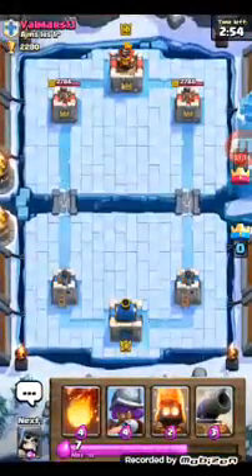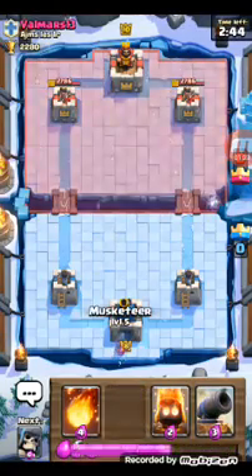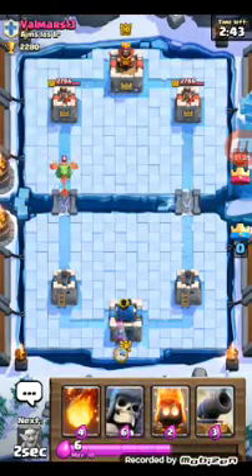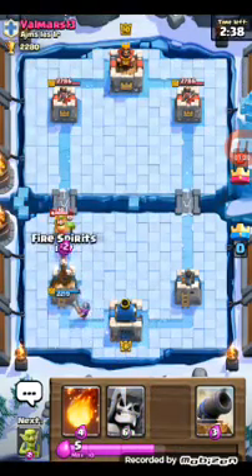My tips and suggestions for this deck: wait until 10 elixir, then only make a push. When dealing with giants, put cannon and goblins to deal with the giant, then musketeer at the side to make sure the supporting troops behind the giant don't do too much damage.